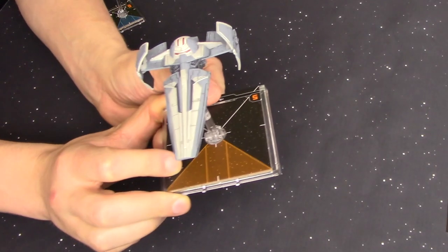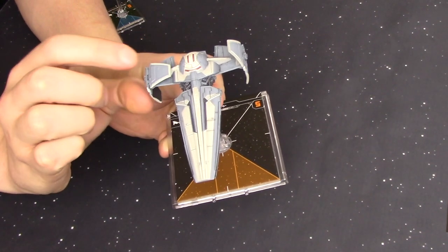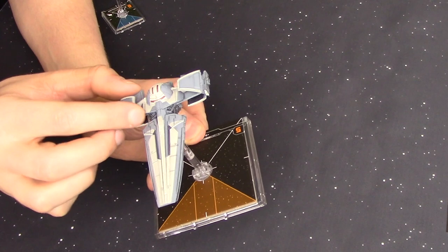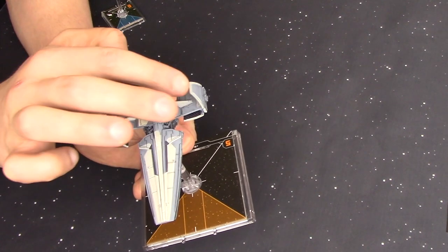Now it's time to talk about the Sith Infiltrator — of course the ship we see Darth Maul flying. This is a bit of a beast. It's a big ship, a bit tanky, going to hit pretty hard. And it looks pretty good on the table too — a lovely model. A lot bigger than expected, actually.